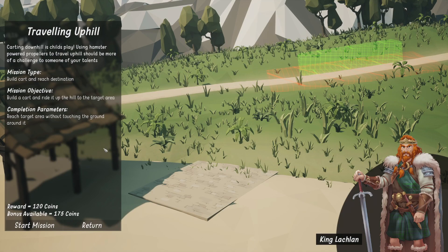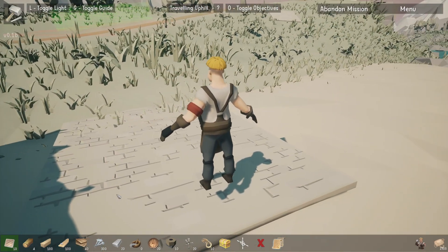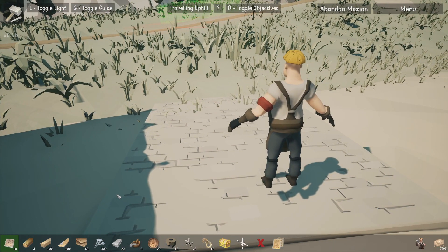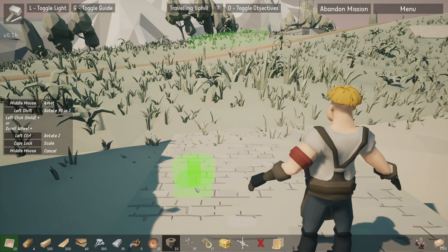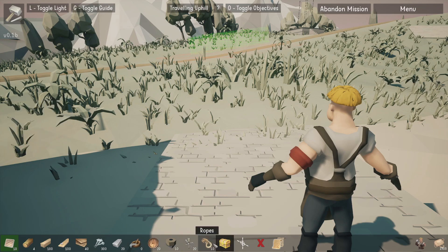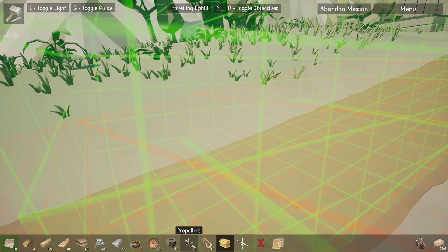Build a cart and ride up the hill — reach the target area without touching the ground. So I've got to get from there to there without touching the ground. How? I'm confused. How do you make stuff travel upwards? Do you have to use those — no, because that's just like a bearing, it doesn't do anything.